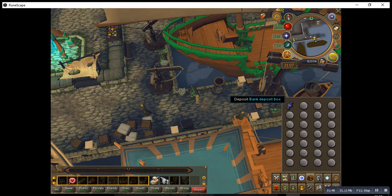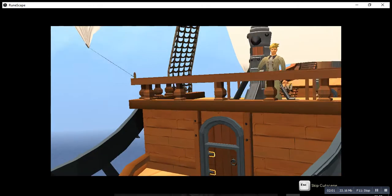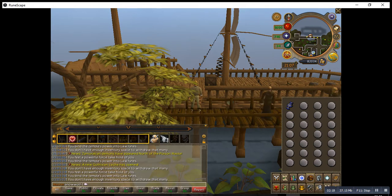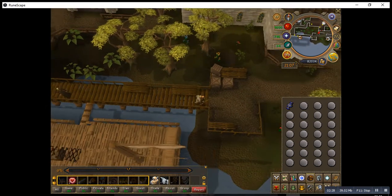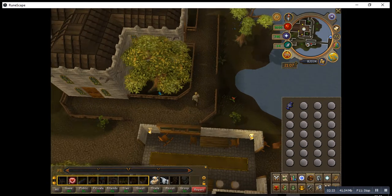So we are off to Entrana now. Once at Entrana, you go east and follow this path over here, next to the church, and then follow north.